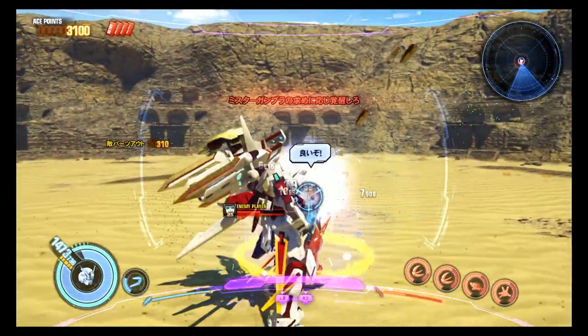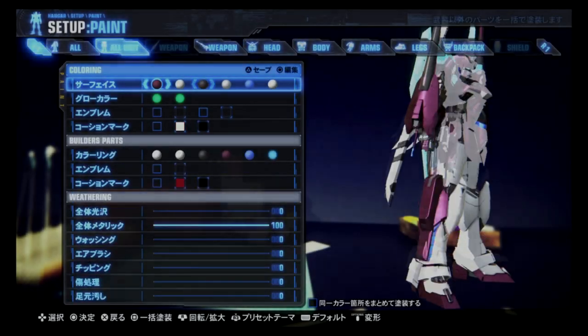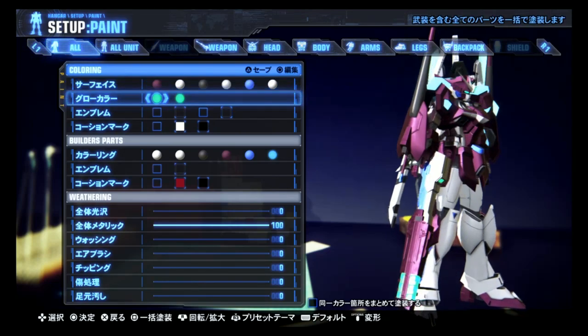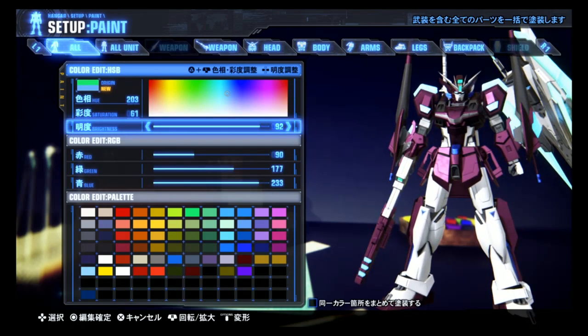Follow the instructions below, submit your entry in the Discord channel Gundam Breaker Contest, and after that you have nothing to worry about. The winner can actually win a $10 gift card in their platform of choice — maybe Steam, Xbox Live, PlayStation Plus, or Nintendo.